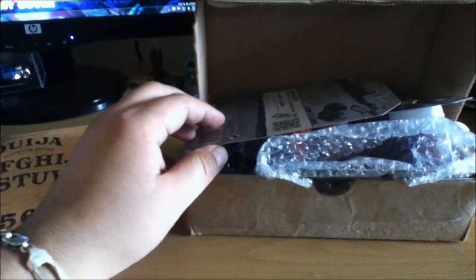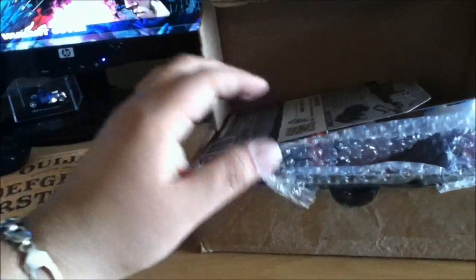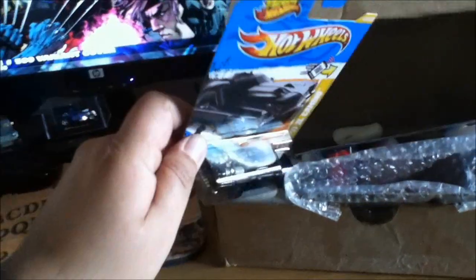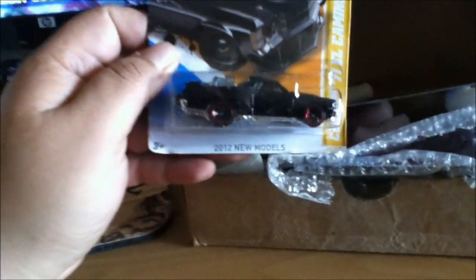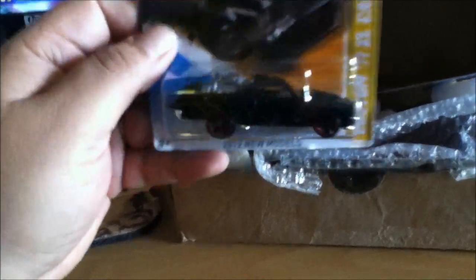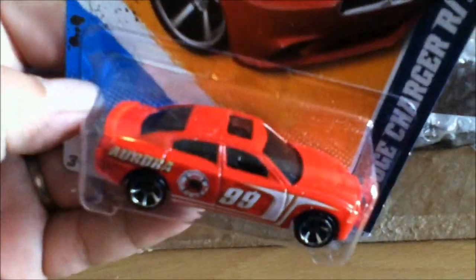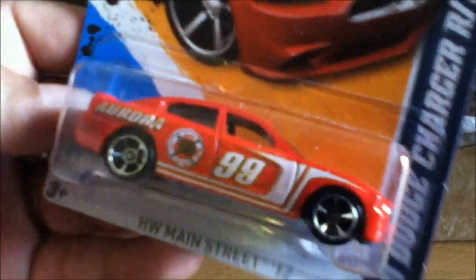Let's see what Mr. Toto, Mr. Norman Fernandez hooked me up with. I know what's in here because we did a trade. He always hooks it up. Check that out — the freaking new model with the badass jet engine in the back. That's badass. Thanks man, I had to have this one. It's gonna fit in perfectly.